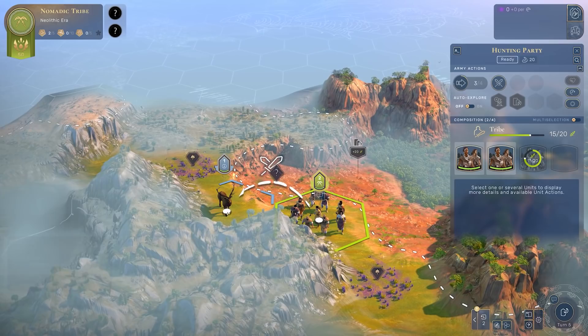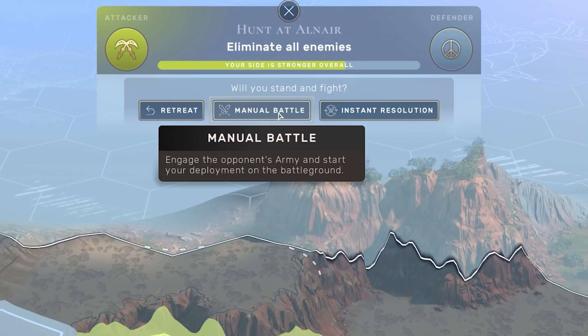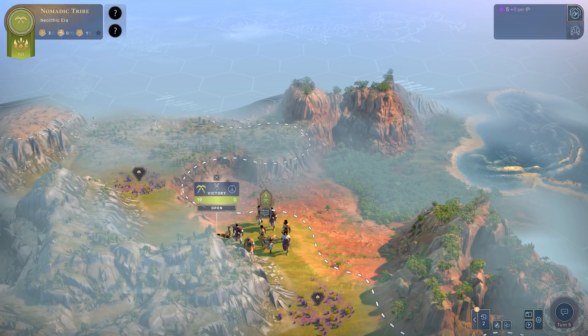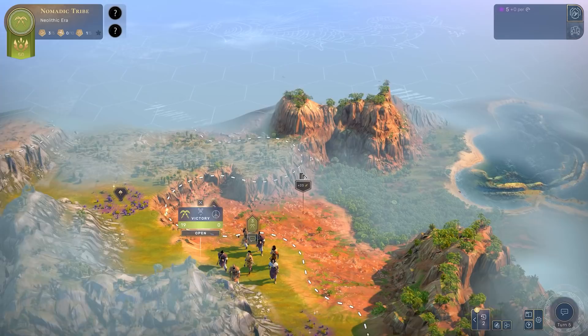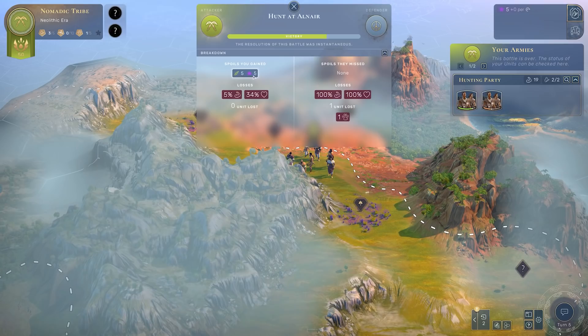Here's a nice target - a deer. We are unfortunately on low ground, which is generally a bad position for attacking, but the deer is right in the way so I'm going to strike. I have two options: manually resolve the battle, or instant. In this case it's a solid enough victory and it's early in the game, so I'll go instant resolve. We defeated them - we lost nothing, but we gained five food and five influence.